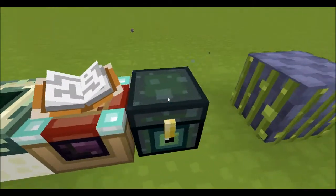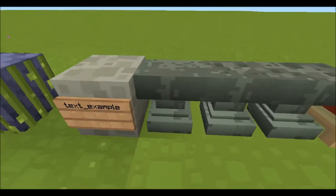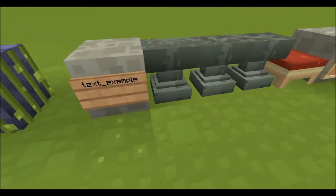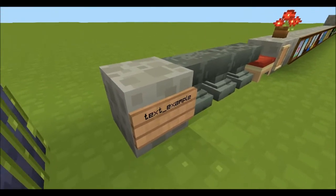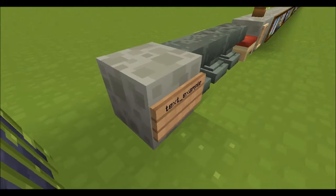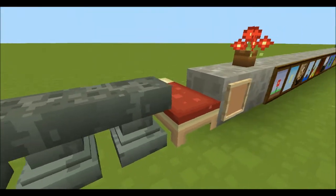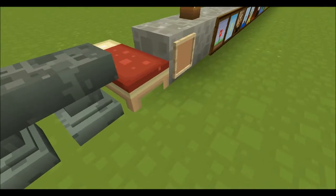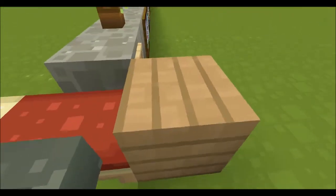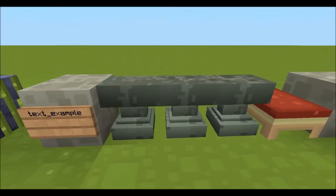Enchanting table. Ender chest. Sign. This is probably my only problem with this texture pack — it's not quite as light as I was hoping. The wood itself is not very light, as you see here, besides from right there. And that's birch.